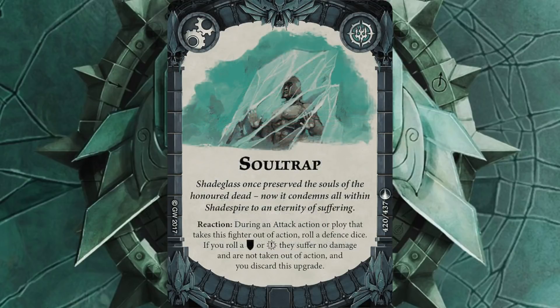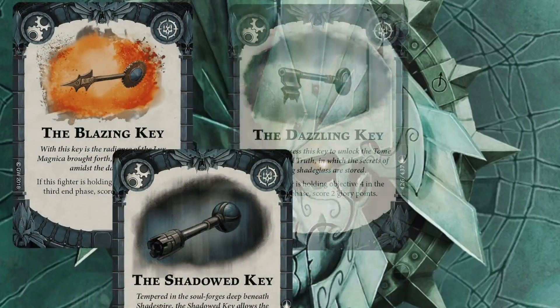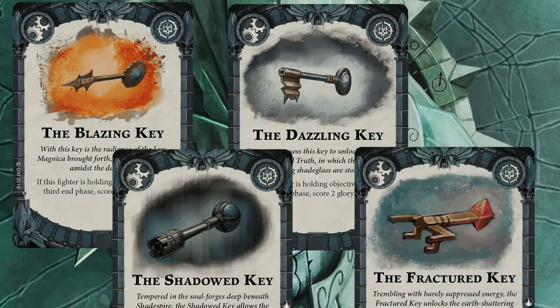Soul Trap is going to be going on Scritch — not on anybody else, that's for sure. Maybe on the one with Demonic Weapon if things are going really well and Scritch is really safe, but it's probably going to be Scritch. Then I've gone for the Blazing, Shadowed, Dazzling, and Fractured Keys. My hope is that these come out late in the game and I've got plenty of glory to buy them all, and in my last few turns I'm just going to be jumping onto objectives. Hopefully Tactical Genius or Supremacy will already be out of the way, but if they come along too, more the merrier.